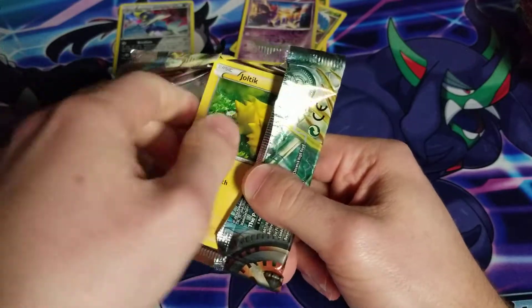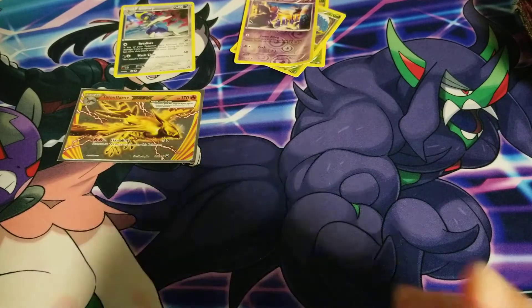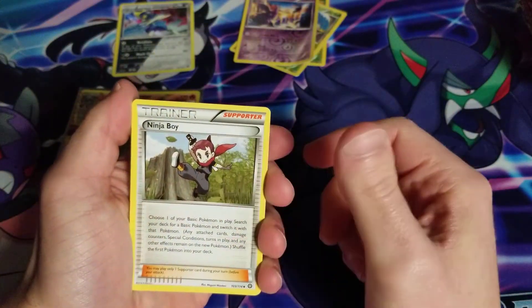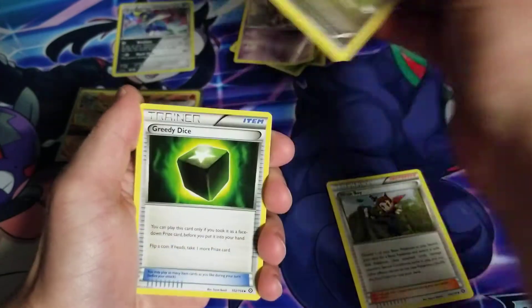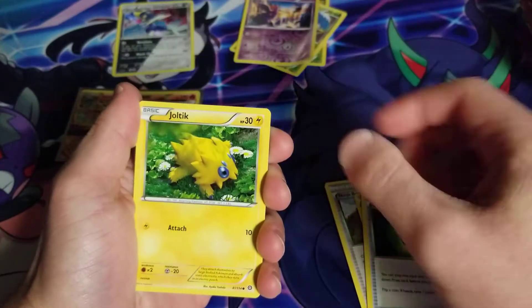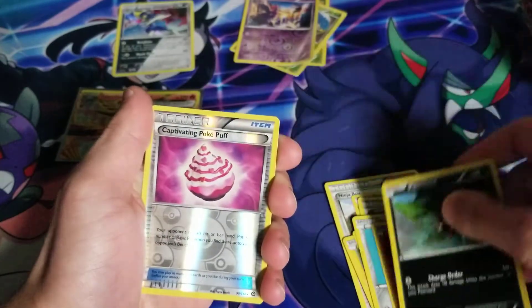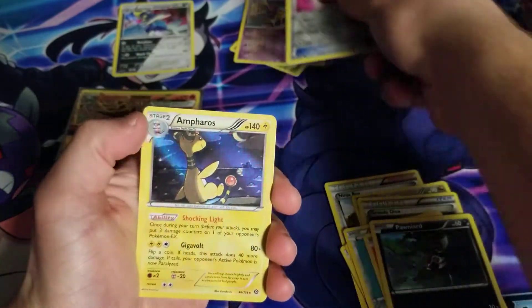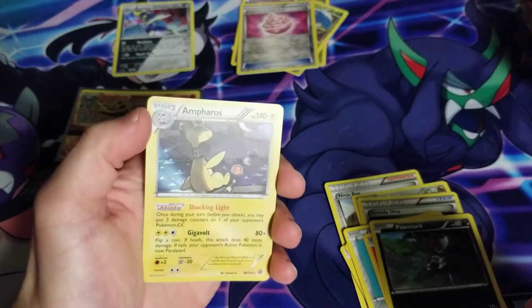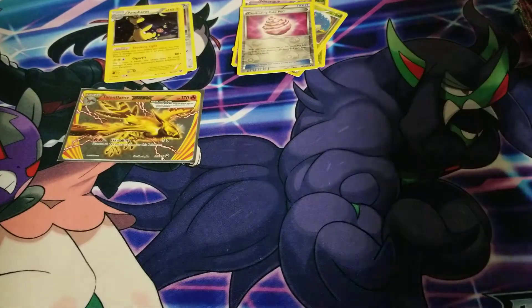Gotta keep on a roll because I've got a ton of these, gotta make sure I don't take too long. We got Ninja Boy — I'm doing that kick — as well as Greedy Dice, Joltik, Manectric, Klang, Ponyta, Ponyta again, Poké Puff, and Ampharos — holo Ampharos, didn't notice that at first. Let's stick that up there and keep on moving.